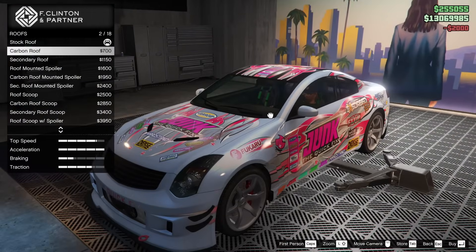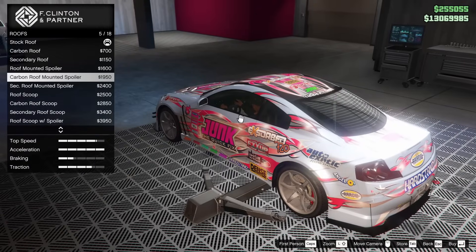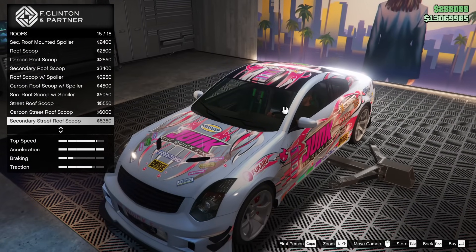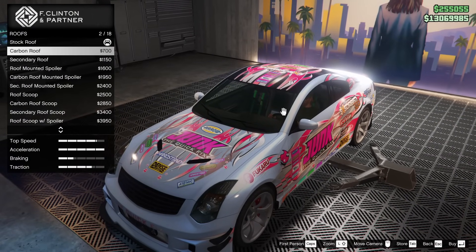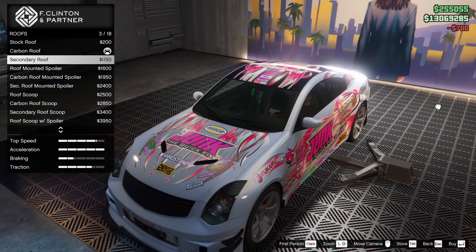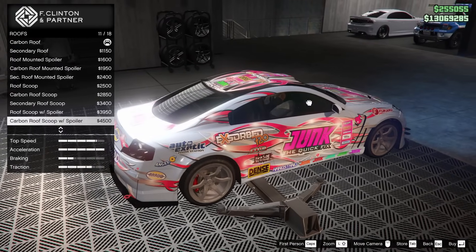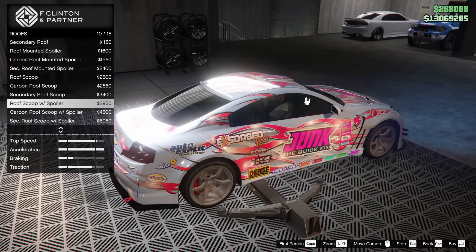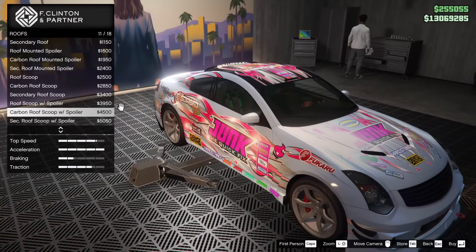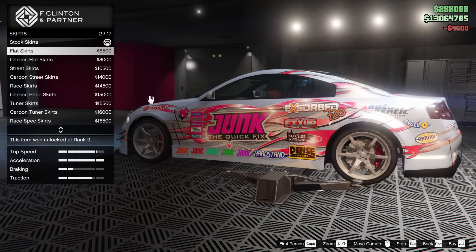For the roof, we can go carbon — that actually looks pretty good, though I don't know if that's G35-able. We've got the roof scoop and a lot of other options. I think I'm just going to go for the carbon roof with the roof spoiler and the carbon vent on the roof. Let's do that.